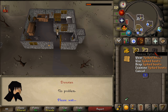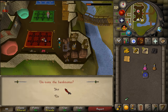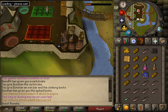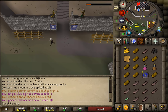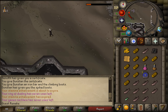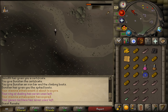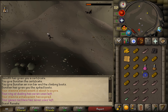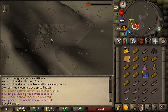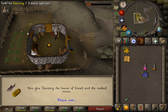Once you give Dunstan all three items — the certificate, the iron bar, and the climbing boots — he will give you spiked boots. Once you have these, go to any bank to grab your loaves of bread and the trout. After unnoting your bread and trout, go back to Burthorpe and give the spiked boots, the fish, and the bread to Tenzing, located at the distant hut.